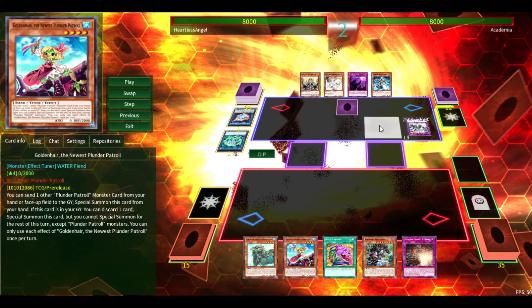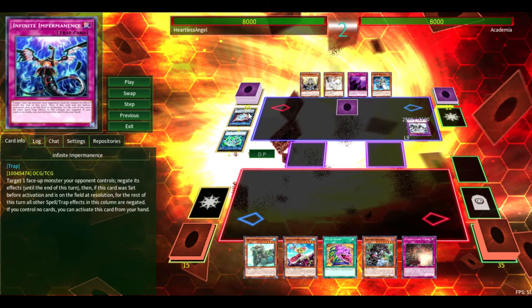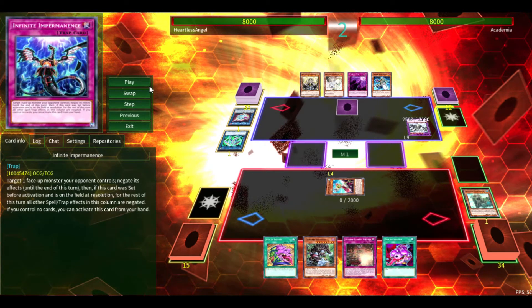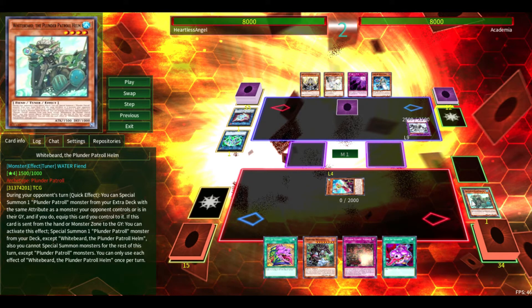As you can see, we're facing off against Invoked Dragma here, and he starts off with the Mechaba and an Impermanence, which doesn't really hurt us too much. So what we're going to do is obviously draw, and we're going to use Goldenhair's effect. What she does is you can send another Plunder Patrol monster from your hand or field to the graveyard in order to special summon her, and that works really well because the other Plunder Patrol monsters get effects off when they're sent to the graveyard.